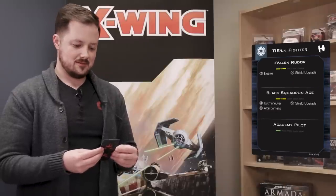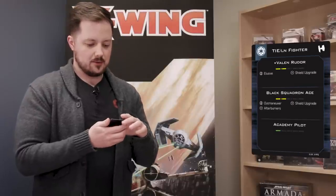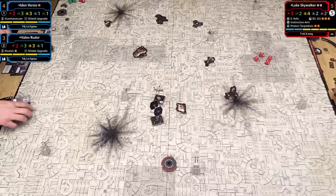I just need to destroy one more TIE Fighter to win, and you have to bring down Luke—a bit of a tall order. It's the end of the round so I recover one force charge. Back to dials. Vaylin does a one turn and barrel rolls to position for the next round, avoiding that debris. Iden does a turn toward Luke. The TIE Fighters are not slow—the guessing game continues. Which way will Luke go?